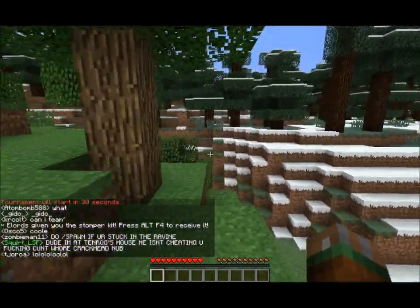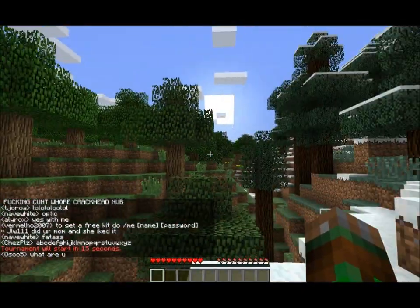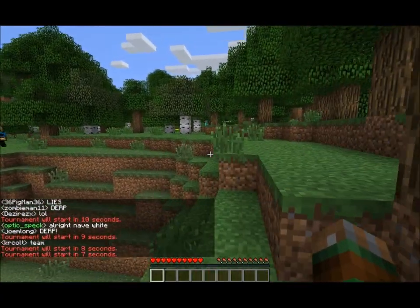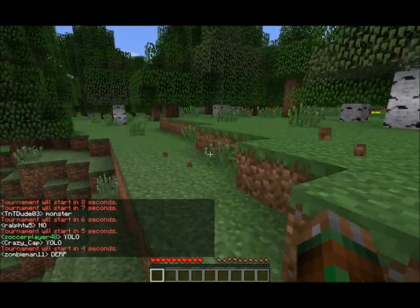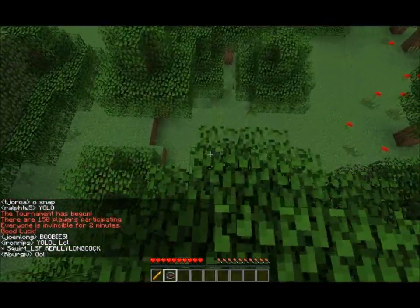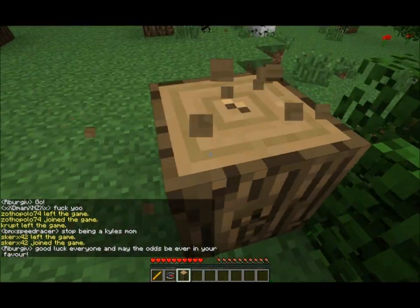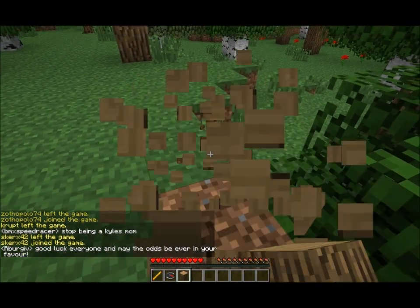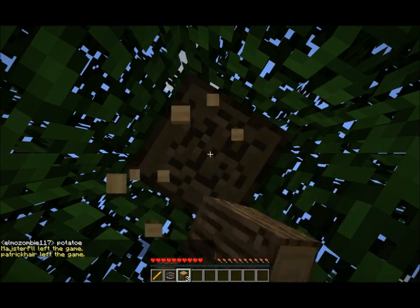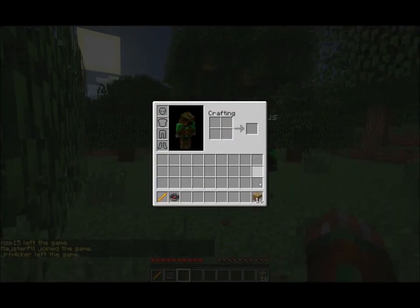More than just a playthrough, this is a kit review. What the Monk kit does is you spawn with a blaze rod, and when you hit someone with it, it will scramble their inventory. So if they are holding a sword in their hand, you can make it so they are no longer holding the sword - it gets taken out of their hotbar so they have to punch you or hit you with something else. It's very useful - it's crazy how fast you can take someone down when they're just using their fists as opposed to a sword.